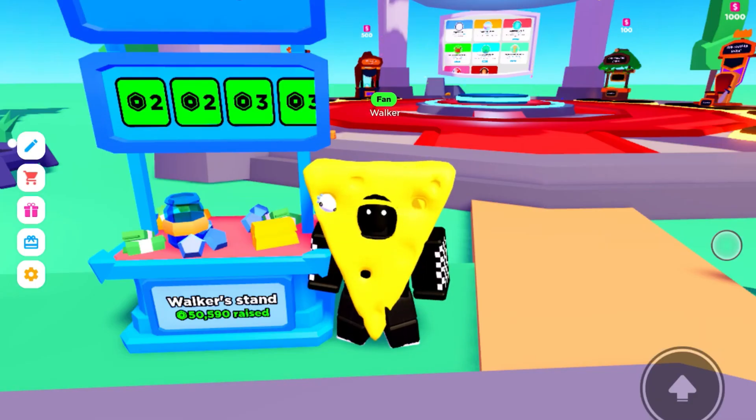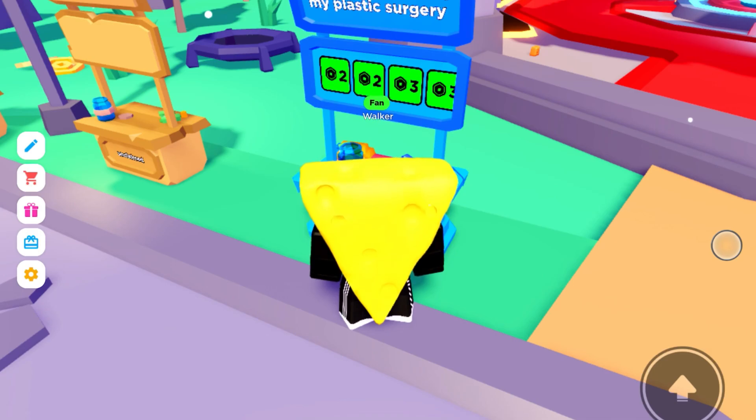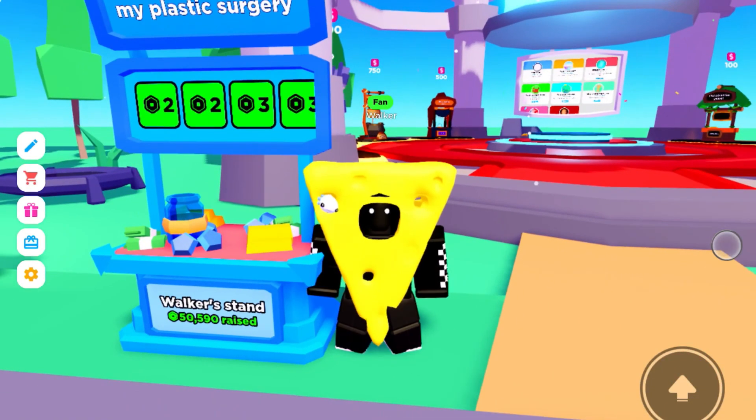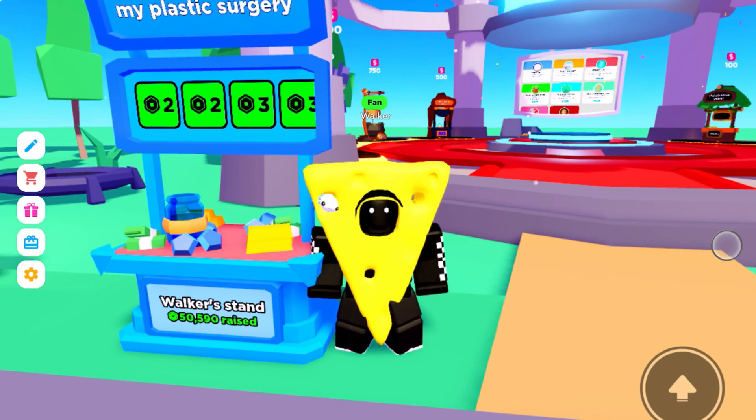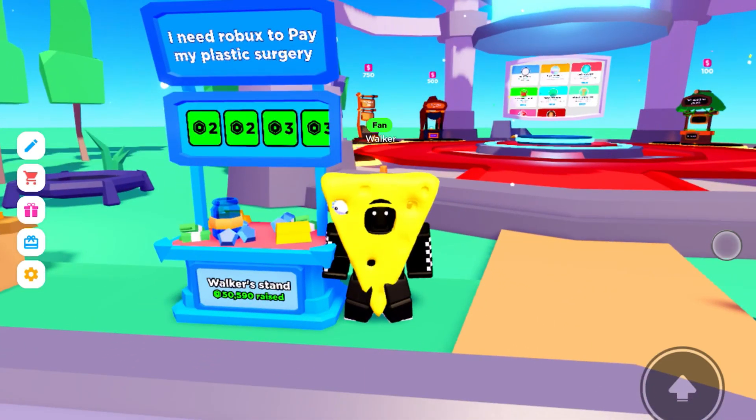Now the second tip is making your stand stand out more. So I put my text to 'I need Robux to pay my plastic surgery'. This avatar doesn't really — because this avatar looks handsome, bro. This avatar looks handsome. So I'm gonna switch it.